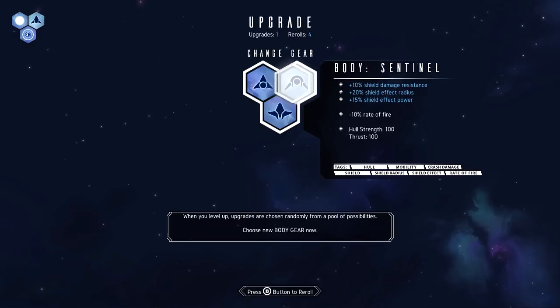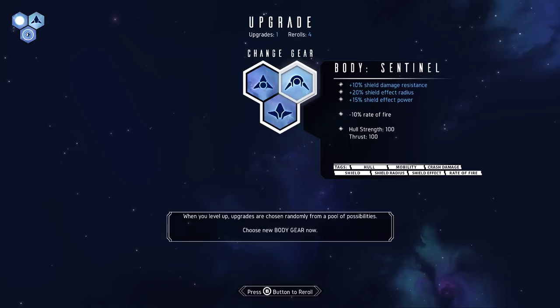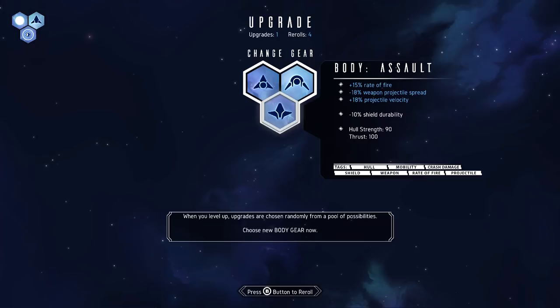Shield damage resistance effect - why do you want the shield to be bigger? Wait, does my shield not cover all sides of me? This makes your shield better but you shoot slower, and it changes your hull strength too. Assault makes you shoot faster but your weapons move slower - which might be good to cover more defensive range with your attacks. Shields get weaker with assault.